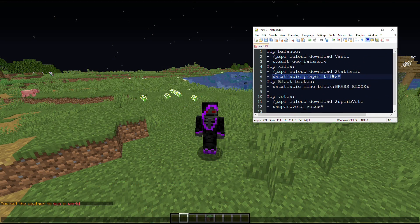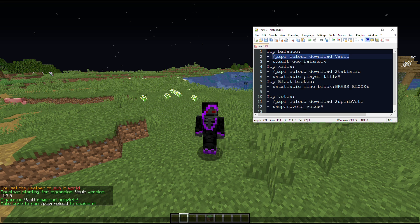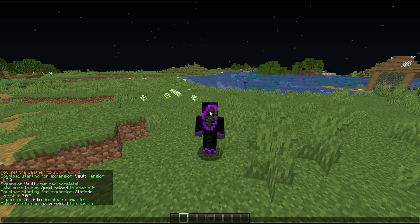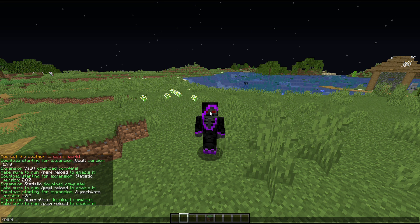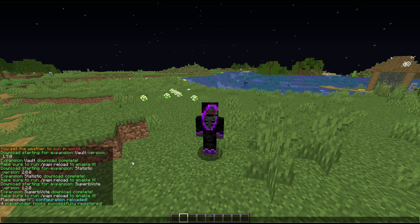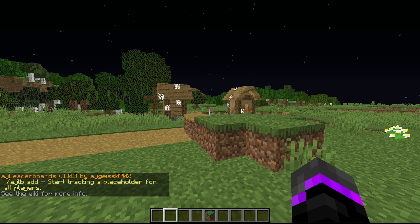Back in-game, I'll bring my file over. We need to use PlaceholderAPI commands to download the specific expansions. We download Vault first, then the Statistics expansion — which covers both kills and blocks broken — and then SuperBVote. After that, we reload PlaceholderAPI, and now we can start making our leaderboards with AJ Leaderboards.